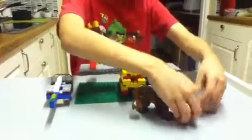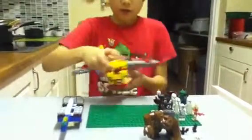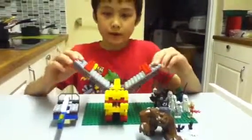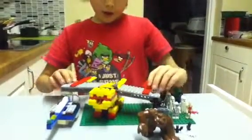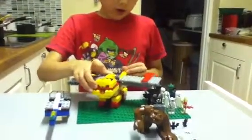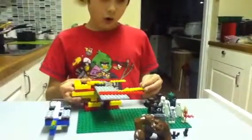My favourite part, I would say, is this dragon here. I built it with moving wings, so you can position the wings in quite a few positions. I used a flamer for it to breathe fire, and I've got a horn here for my Lego Hobbit.